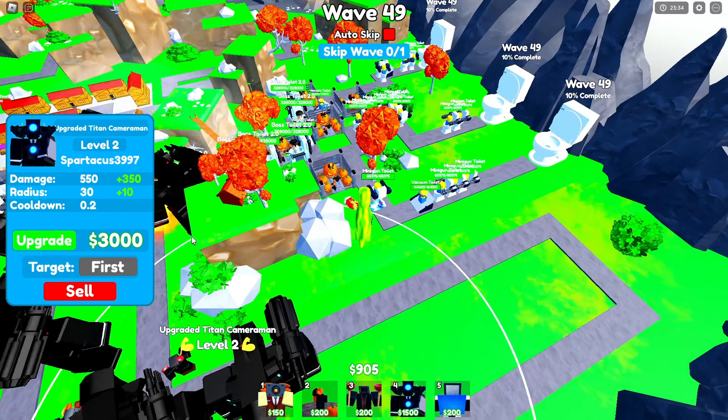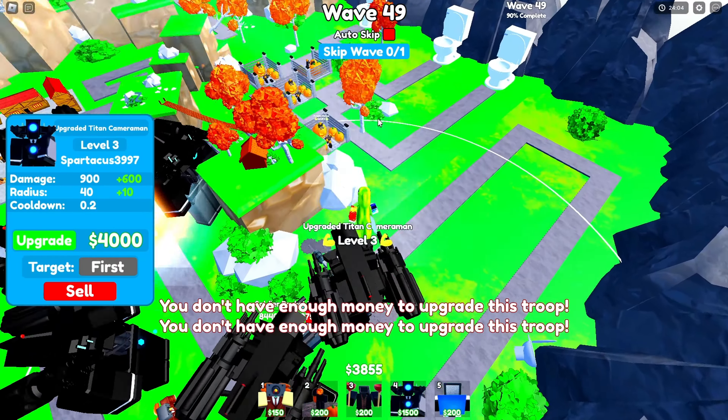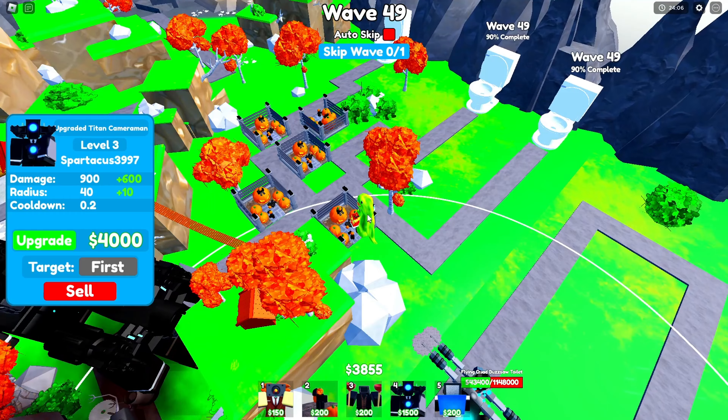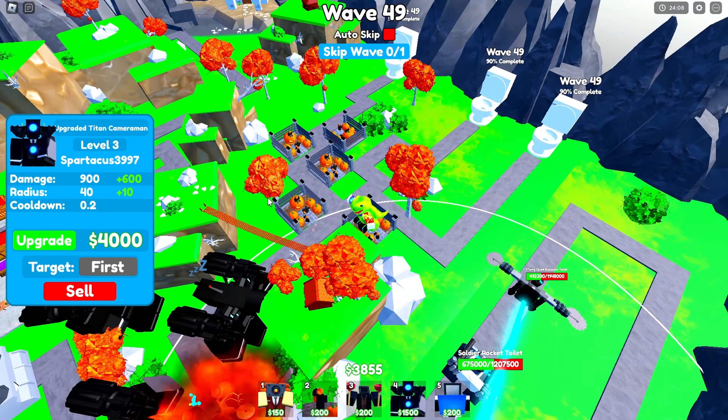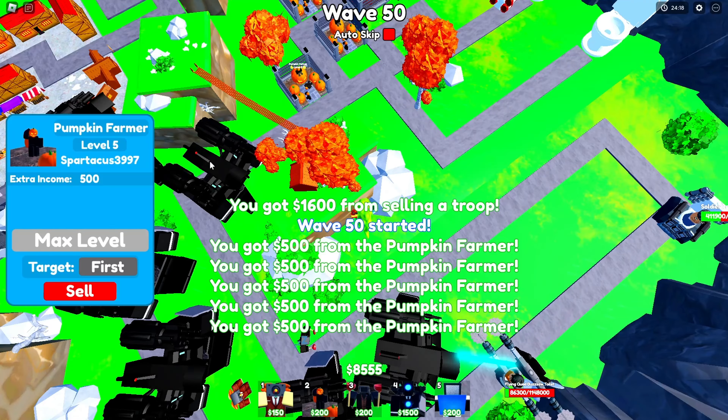As long as there's no glitch toilets that get by our barrier, we should win. On wave 50, I'm gonna sell four Pumpkin Farmers and keep one max one for the challenge. Auto-skip — sell this, sell this.